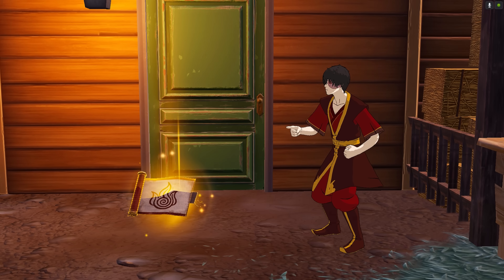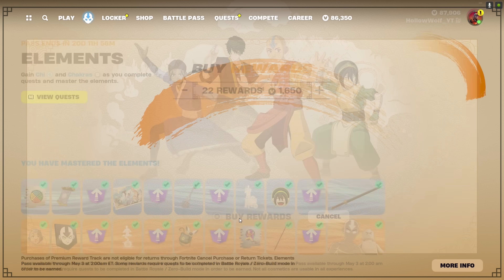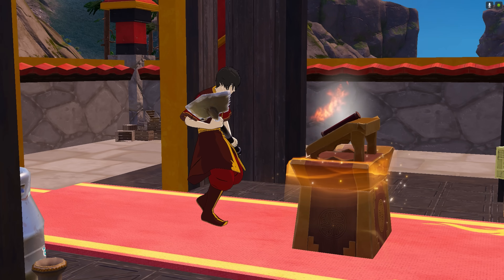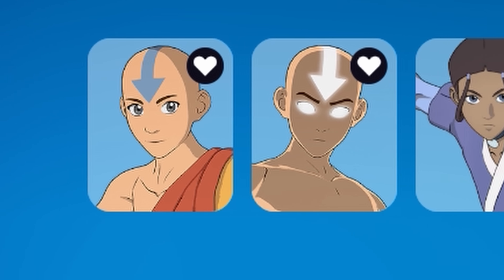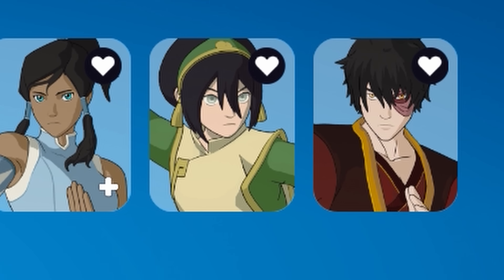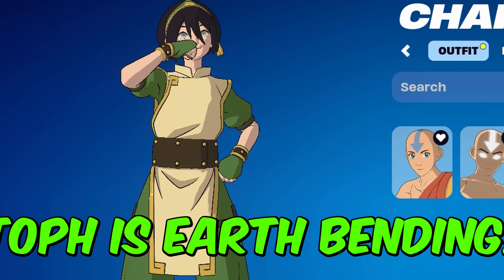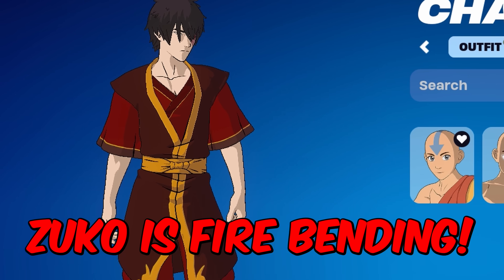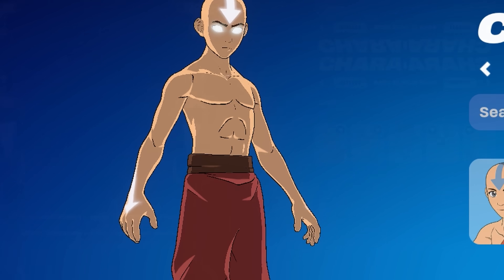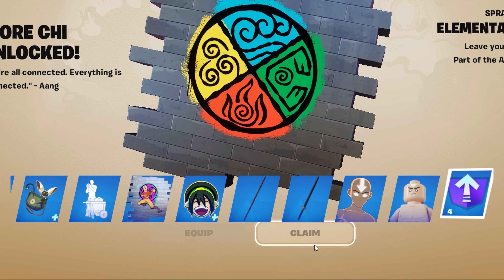Fortnite just added the Aang skin, 4 new mythics, and a ton of Avatar The Last Airbender stuff. I bought the whole Avatar patch to show you guys the new items. Today I'm doing the Avatar Challenge with a twist — each character, as well as Korra and Avatar State Aang, have different weapons they have to use. I will show off all the new items and emotes, so stick around until the end.